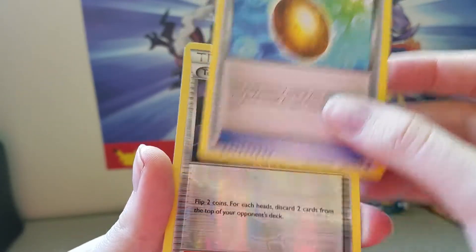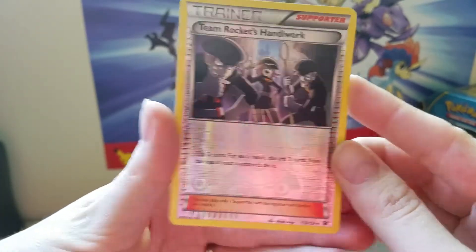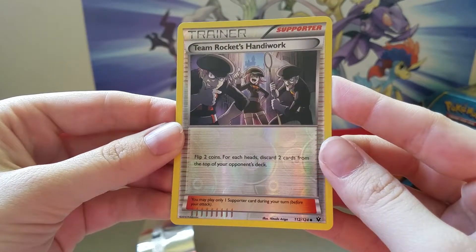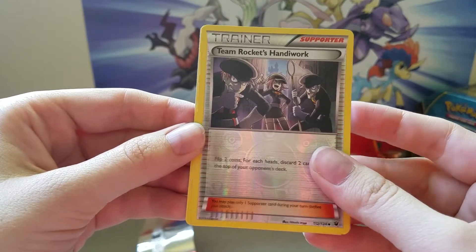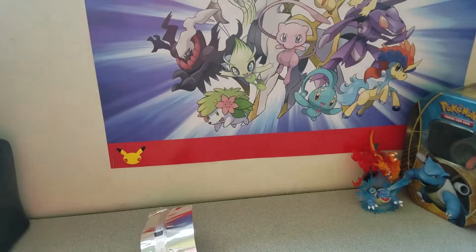Another Old Amber Aerodactyl. A Reverse is a Team Rocket's Handiwork — I'm so glad we got this in Reverse. Trainer cards in Reverse are my favorite, and I have not gotten this card yet. And our final card is a Mandibuzz Non-Holo Rare.